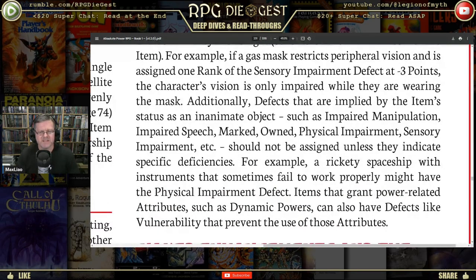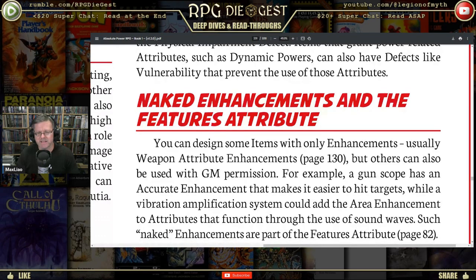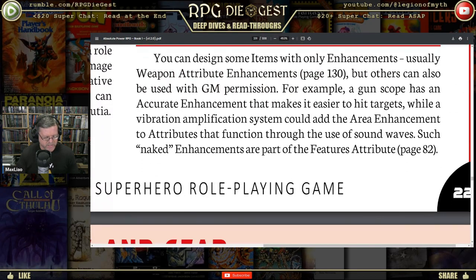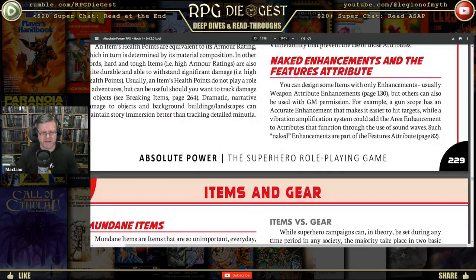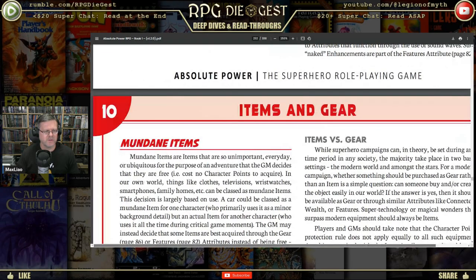Naked enhancements and the features attribute: you can design some items with only enhancements — usually weapon attribute enhancements, but others can also be used with GM permission. For example, a gun scope has an accurate enhancement that makes it easier to hit targets, while a vibration amplification system could add the area enhancement to attributes that function through sound waves. Such naked enhancements are part of the features attribute.